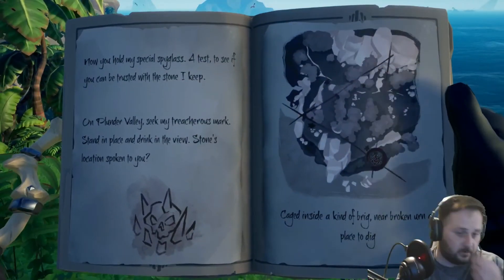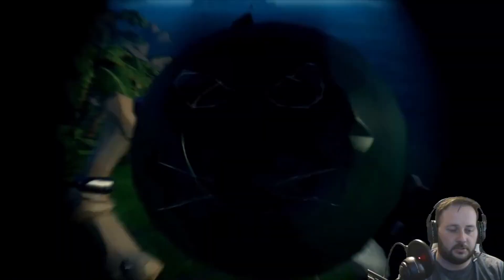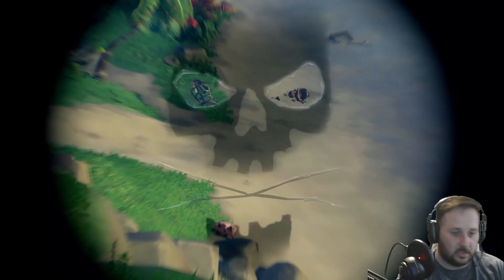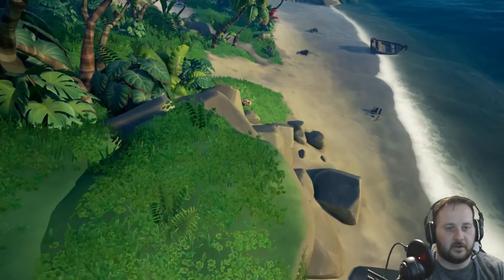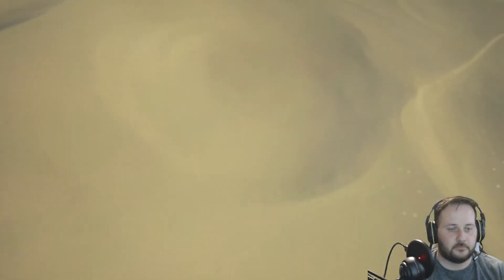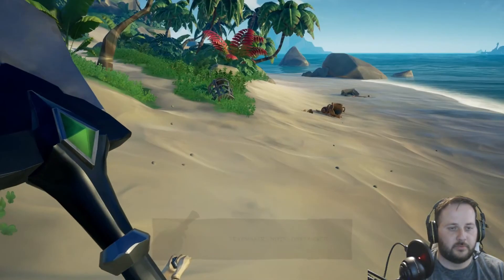For the first one, the clue reads 'caged inside a kind of brig near broken urn, a place to dig.' If you're looking out on the beach you'll see a broken urn and the cage. Right next to the grass where that pig is walking — that's where we dig. Pop up the trap maker's notes and pick them up, then on to number two.